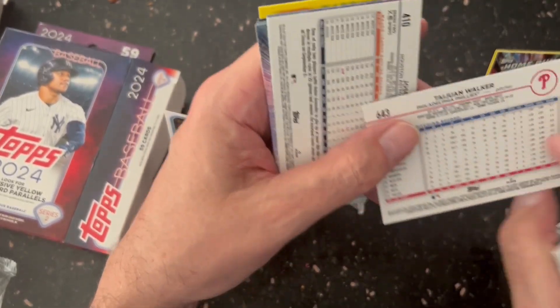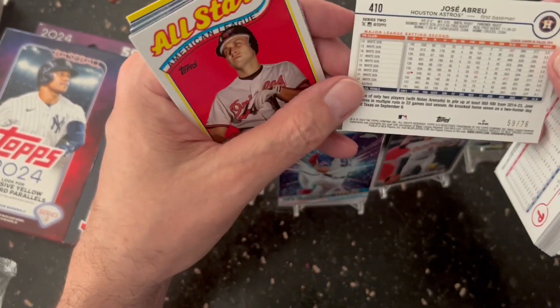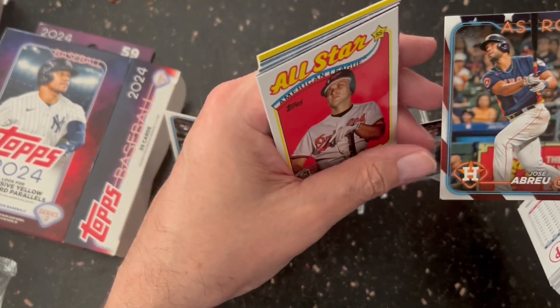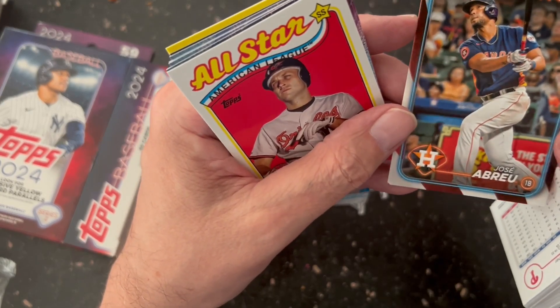That's going to be the blue. And we do have a numbered card here — Jose Abreu, 59/76. That might be the fortune light or the memorial.